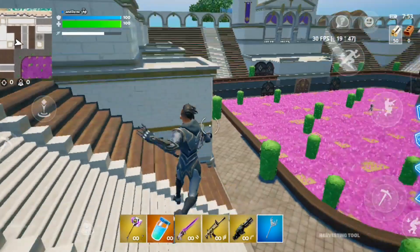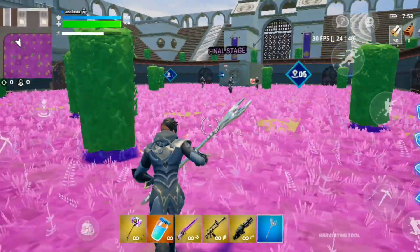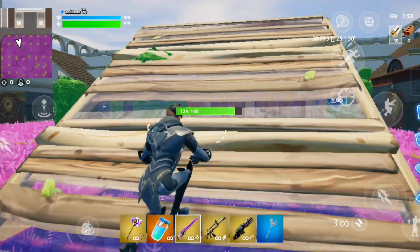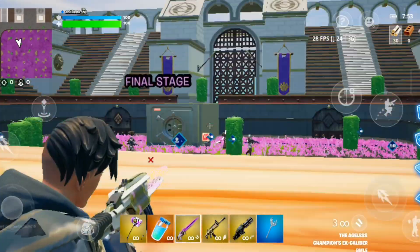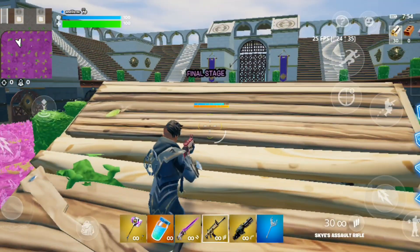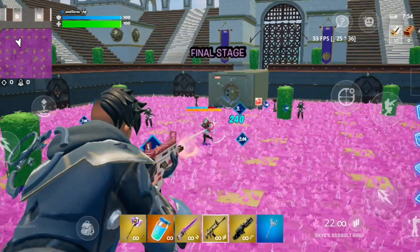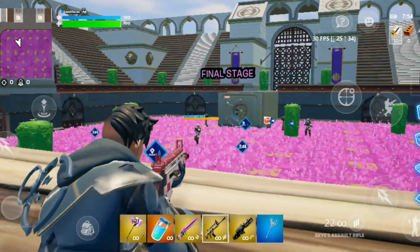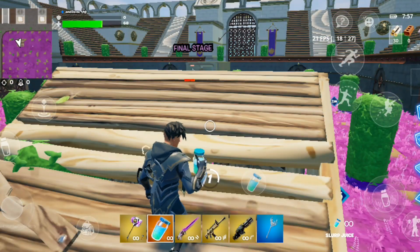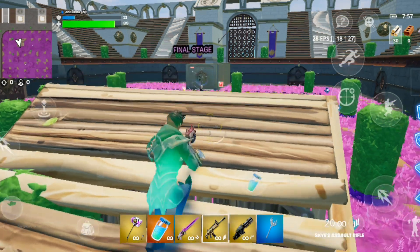To take them easily, just go near them, build up, and it'll be easy to take them out. They cannot break your builds. They have quite a bit of health, so you have to work hard to eliminate them. They also have very powerful weapons that can easily take you out — make sure you keep your shields on, because if you die you'll have to repeat it.